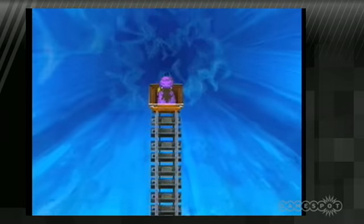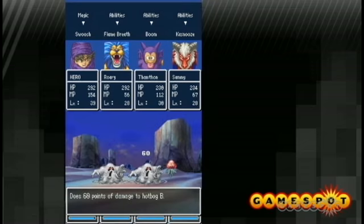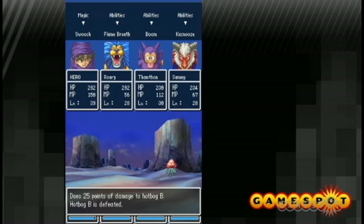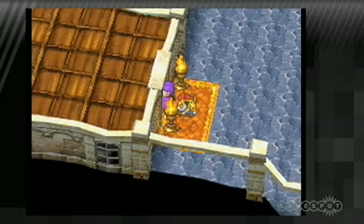As a hero, you journey through different towns, meet interesting new people, and help out whenever you possibly can. Battles are turn-based, and you can have up to four members in your party. Eventually, when you have access to a wagon, you'll be able to travel the world with up to eight companions and pick and choose who you want to fight next to.